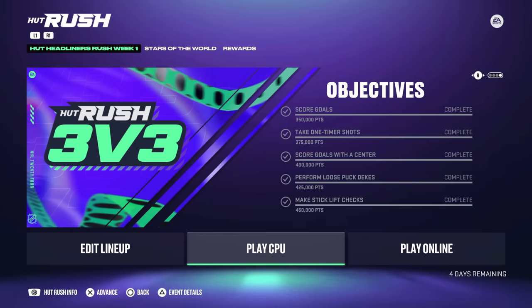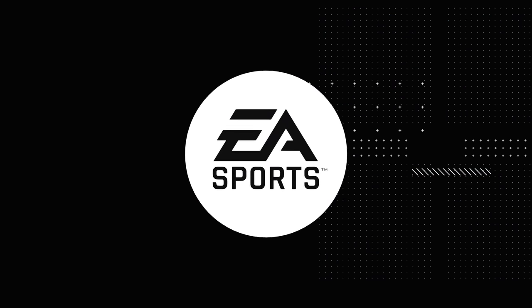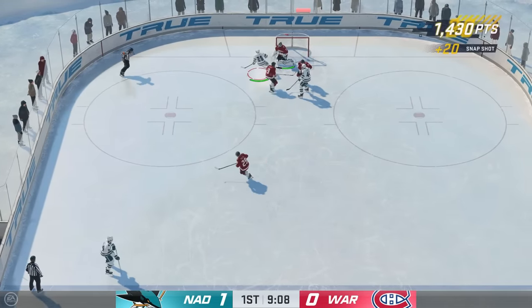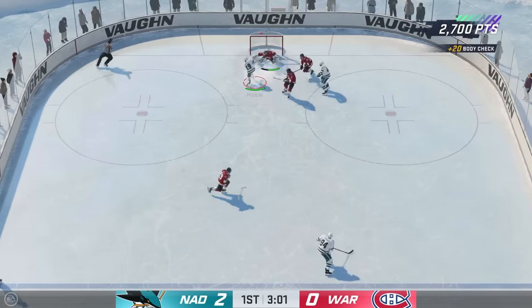Starting with Marie-Philippe Poulin and the Hot Headliners Rush Week 1: you've got score goals, take one-timer shots, score goals with a center, perform loose puck dekes, and make stick lift checks. Scoring goals is very simple — just hold onto the puck with Marie-Philippe Poulin. The goaltenders in Hut Rush are very easy to beat in tight, especially in three-on-three. Just get close to the goaltender and go forehand-backhand.